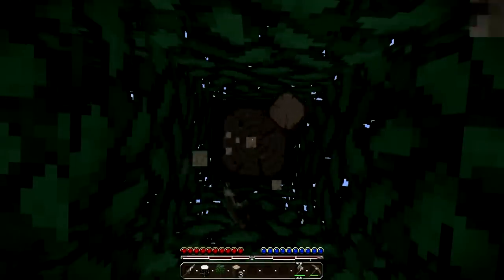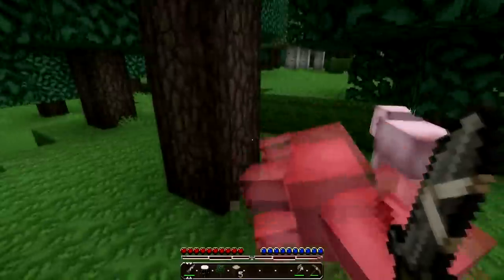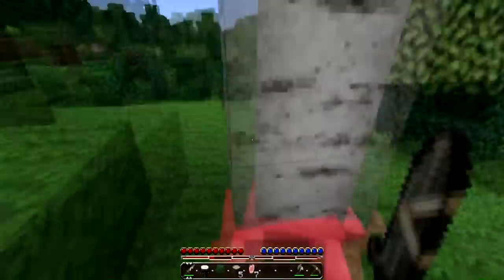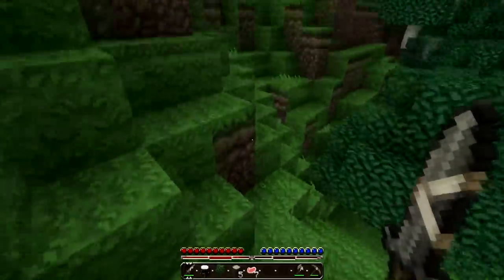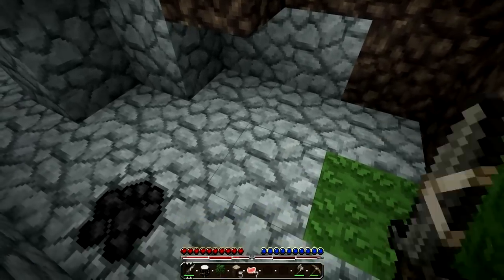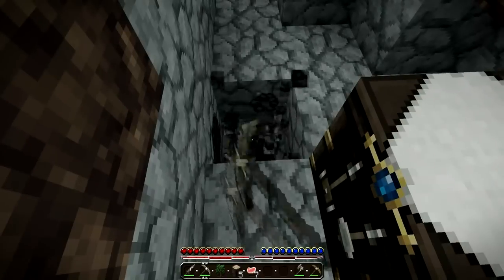Come down some trees, get some food. I'm on the hunt for you. Now that we have pigs, we are going to look for sheep. Is this a cave? It isn't a cave, but there is some above-ground coal, which I'm going to use a stone pickaxe for. So you get more coal that way. Actually, no, you don't.